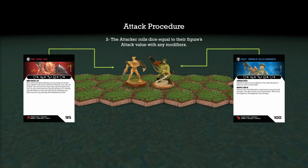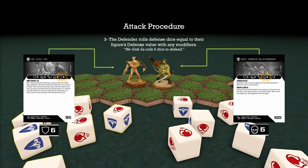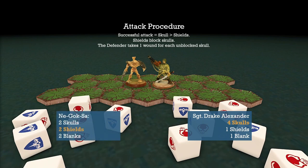Next, the attacker gets to roll dice equal to their figure's attack value with any modifiers. Sergeant Drake Alexander has an attack value of 6, so they get to roll 6 dice. Then the defender rolls their defense dice equal to the defense value with any modifiers — Nagoksa also happens to have a defense value of 6, so Nagoksa rolls 6 dice to defend. We get a successful attack whenever the attacker rolls more skulls than the defender rolls shields. The shields will block the skulls, and the defender takes one wound for each unblocked skull. In this case, Sergeant Drake Alexander rolls 4 skulls, 1 shield, and 1 blank, while Nagoksa rolls 2 skulls, 2 shields, and 2 blanks, meaning Nagoksa receives 2 wounds.